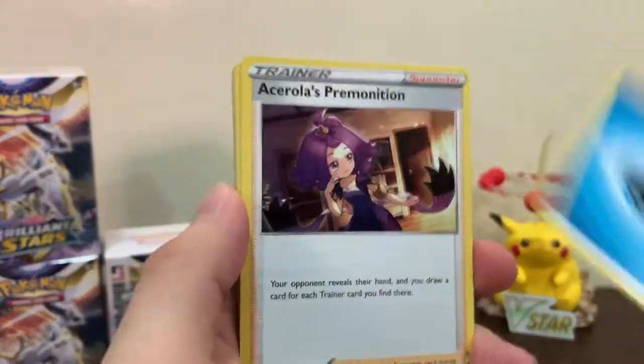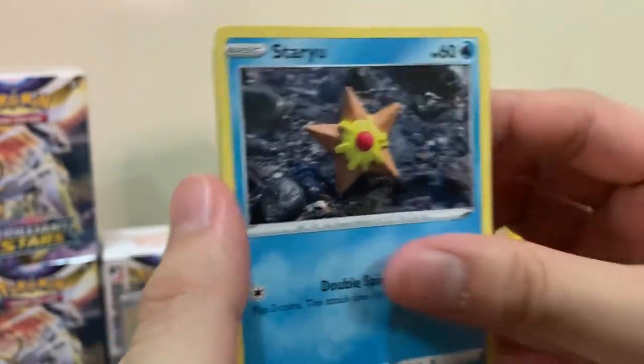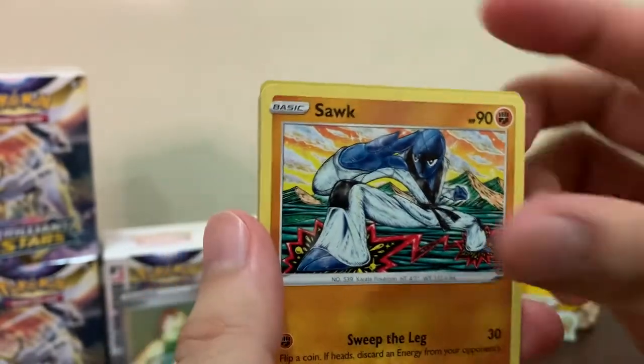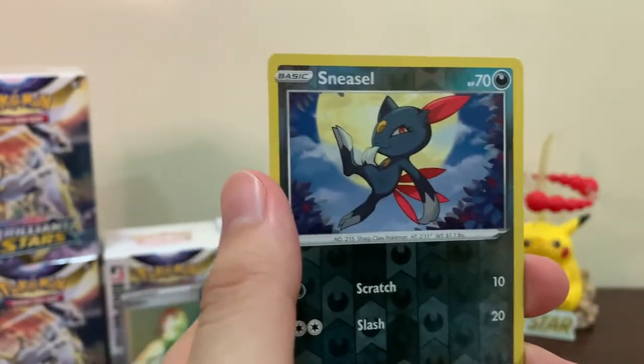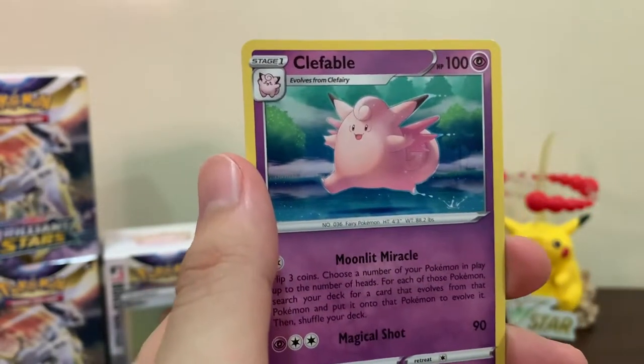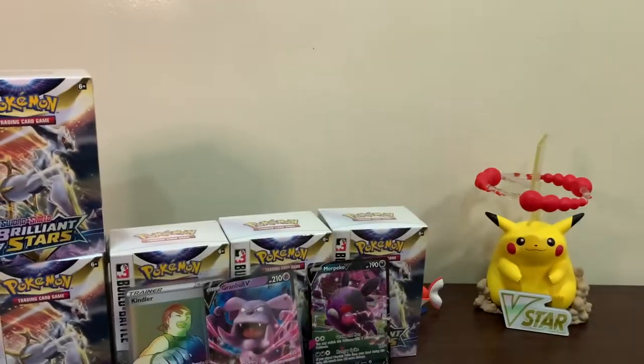We got Water energy, Abomasnow, Exeggutor, Staryou, Burmy, Cherubi, Riolu, Nincada, and oh - that was our reverse holo - and just a regular Clefable.